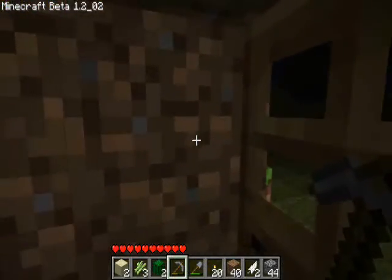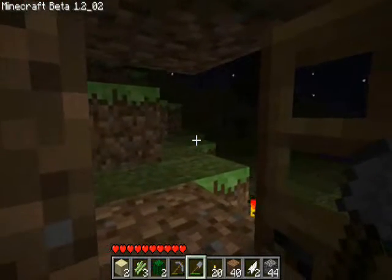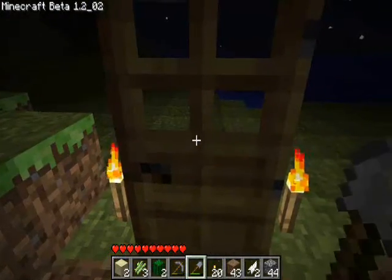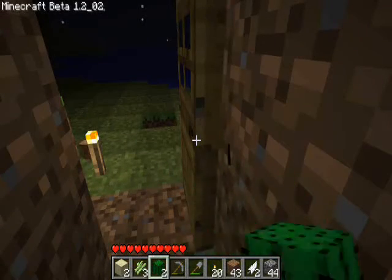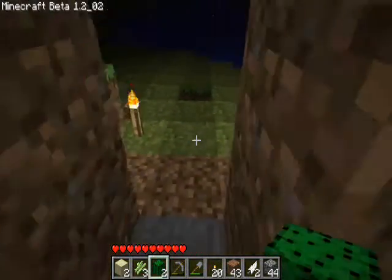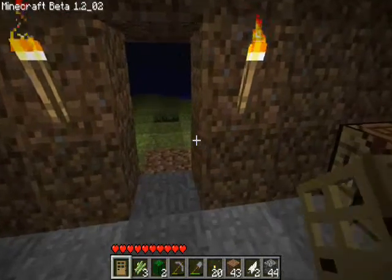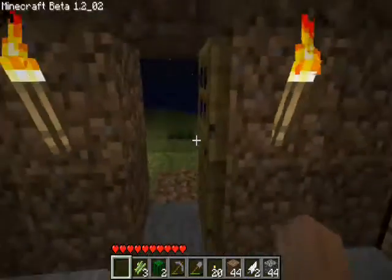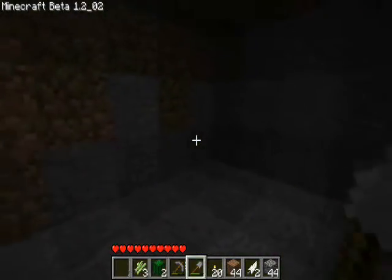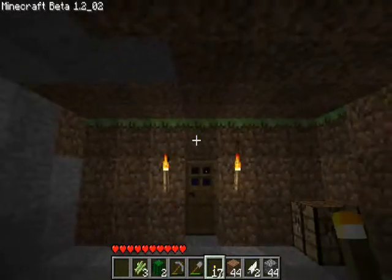I want to make sure this is safe before I do anything drastic — and by drastic I mean break my door down and leave it one block back. It's not the most dramatic gameplay thing I'm doing here. Sarcasm aside, I'm gonna do this, cut back in here. I like that more. I'm really picky in this game — I'll admit it. Everything has to be perfectly symmetrical.